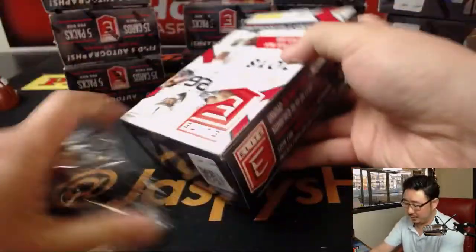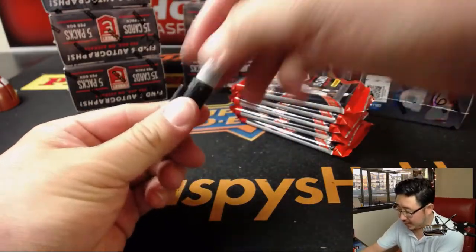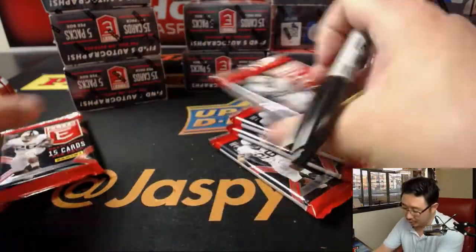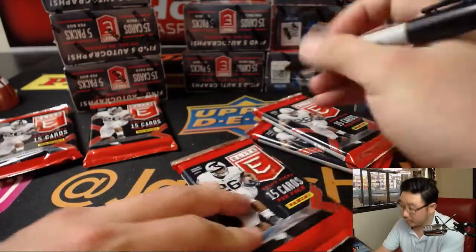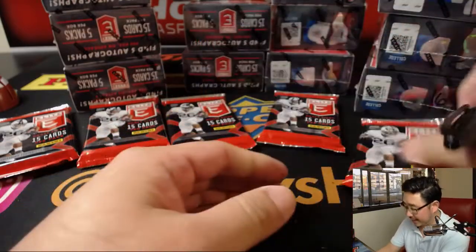Pop this guy open. And we'll number the packs — we'll write on top of Saquon Barkley's head. That's a 1. 1, 2, 3, 4, and 5.